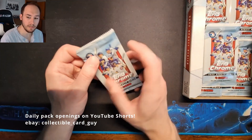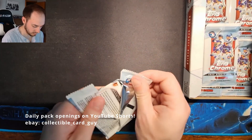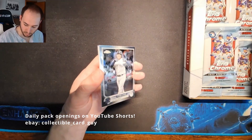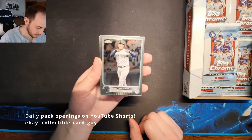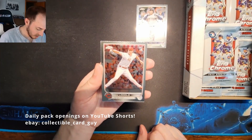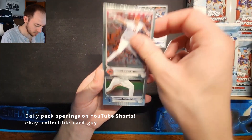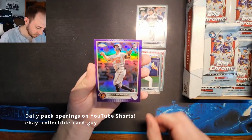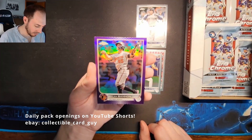Pack eight: Jose Trevino, Nick Lodulo Rookie Card, Tommy Romero Rookie Card, and a Rylan Brannan Rookie Card Purple Refractor.